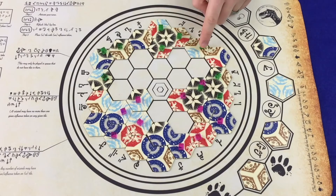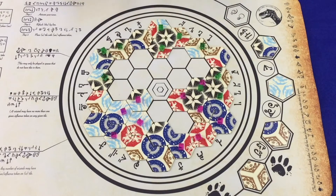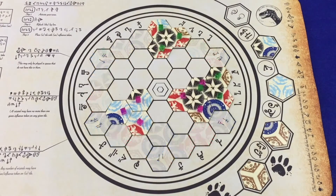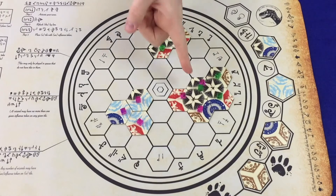Players count their influence cubes on the scroll, and the player with the most influence wins. Here we can see that both the green player and the pink player have 10 influence cubes on the board. We can see that the green player has two completed runes and the pink player has two completed runes. In this case, where there is still a tie, the tied player with the most air runes wins — so you can see the pink player has won the game. However, if there were still a tie, you would check which tied player had the most earth runes, then fire runes, void runes, and then water runes.